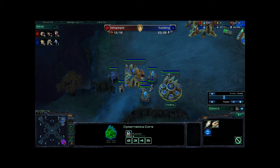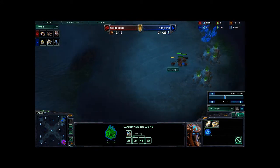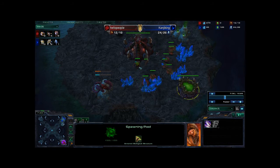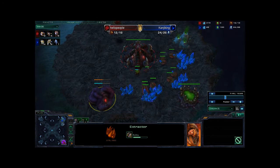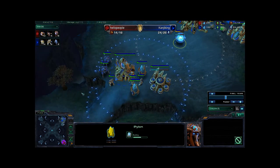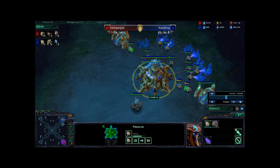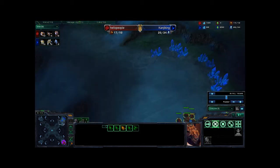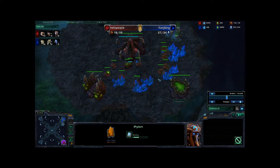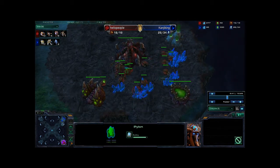I'm on the defensive here for the time being, just trying to get my probe count up. Started researching warp gate. He's just going to sit down here — he's trying to drone up and going ahead getting some gas. Don't see a definite strategy going on yet. He may be going roach to try to break down my wall, or he may be going baneling. He does have his queen up. And there it was — baneling nest. So he's going to go ahead and make banelings. I'm assuming those guys are going to try to break down my wall, which I don't think will end very well for him because that's definitely not enough to break me down.